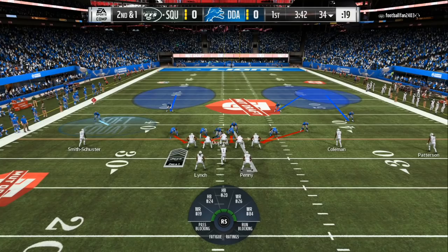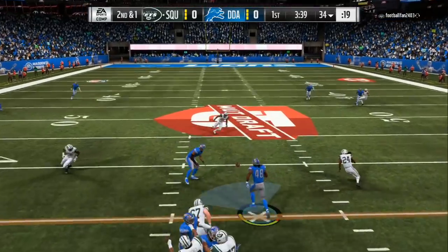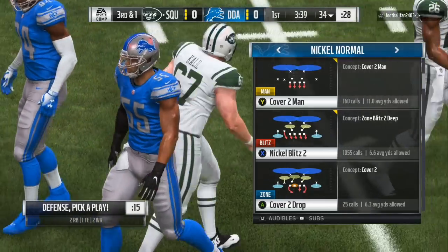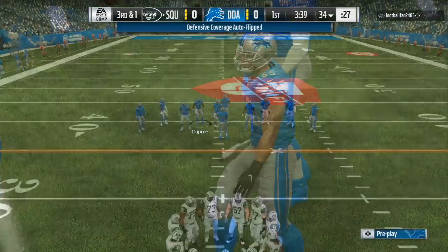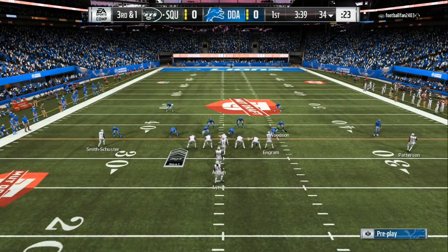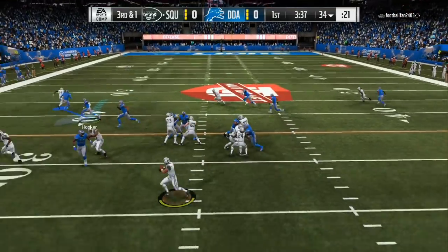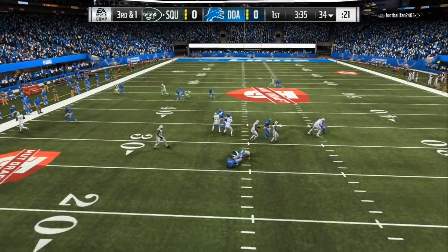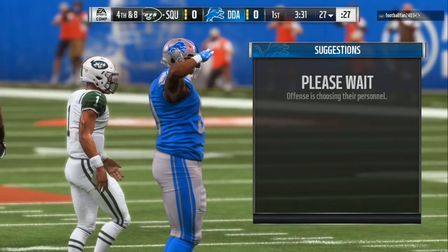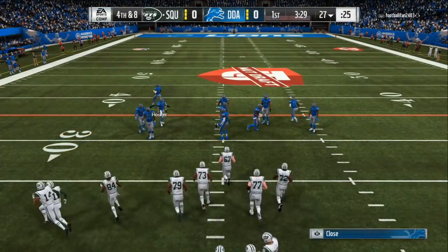We got to watch a slant or something fast across the middle. Both running backs come out the backfield — he throws it right there, but we made him hesitate. He goes right back into that look. Then there is the play action — the blitz, pressure from the left side gets in there, Pierre Paul for the big sack. He is going to go into three wide and we are going to set up our nickel blitz.